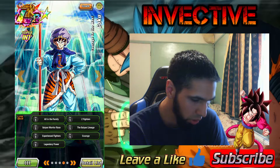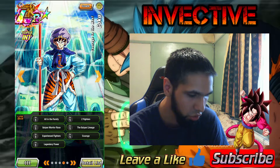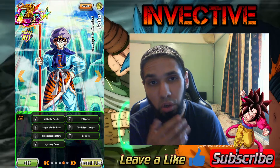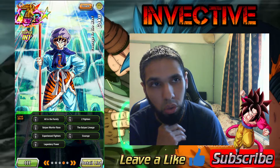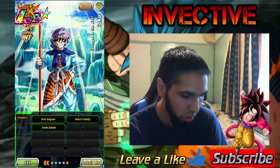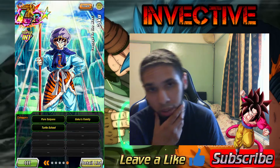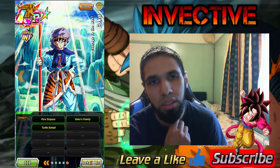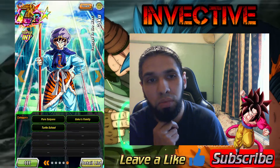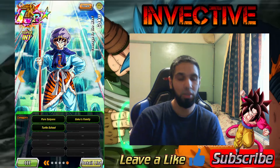There's the Goku. He's got pretty good links: Saiyan Lineage, Experienced Fighters, Saiyan Warrior Race, All in the Family, Z Fighters, Legendary Power. These links work very well with LR Vegito or the Goku and Vegeta units. He's in Pure Saiyans, Goku's Family, and Total School. The amazing thing with him being on Pure Saiyans is that the Vegitos — before their transformation into Vegito — are also Pure Saiyans, so that's a crazy synergy.